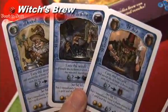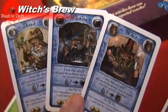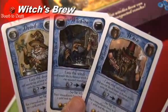You also get blue cards. These are used to make potions with your ingredients. They are the Wizard, the Druid, and the Witch.